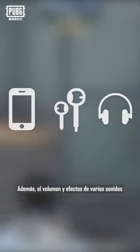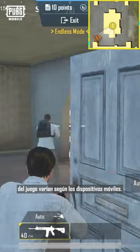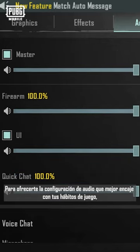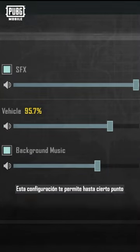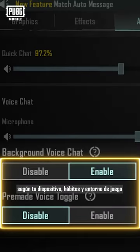Additionally, different mobile devices can also affect the volume and effects of various game sounds. In order to provide you with audio settings that best suit your gaming habits, we came up with the idea of SFX settings. To a certain extent, the SFX settings allow you to adjust specific sound effects individually. You can adjust the volume of various sounds based on your device, gaming habits, and gaming environment to make better judgments off of sound.